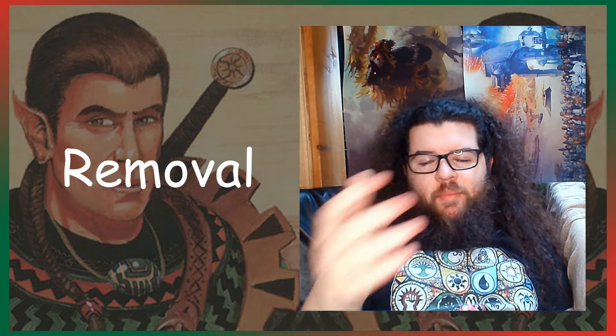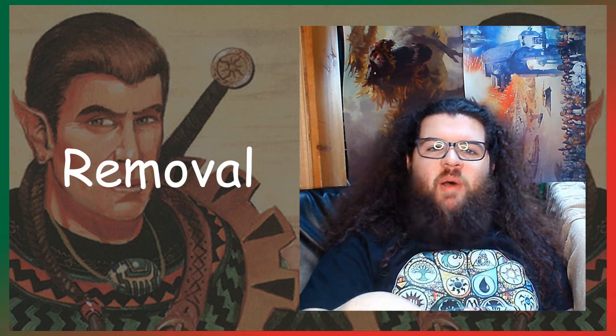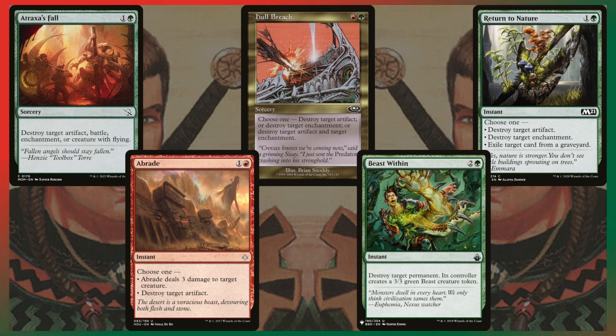The sub-theme is also removal — I won't go over all those cards again. But I have five non-sub-theme removal cards for spot removal against non-creatures. Hull Breach and Atraxa's Fall are my two new favorite removal spells in green and red-green. Hull Breach can destroy an artifact and an enchantment — a two-for-one for two mana, which is ridiculous. Return to Nature is also quite good; the exile-from-graveyard mode has saved me before when someone tried to reanimate Nissa or something and I just exiled it in response. Abrade can Lightning Bolt a creature or destroy an artifact. Beast Within hits any permanent and swaps it for a 3/3.